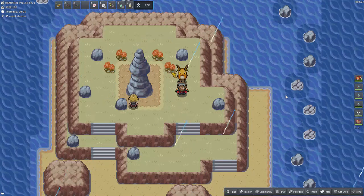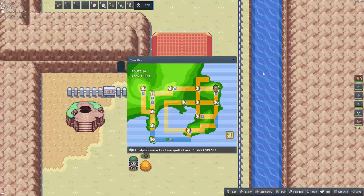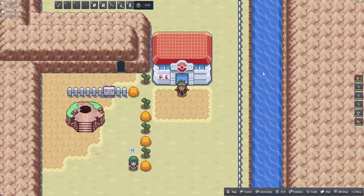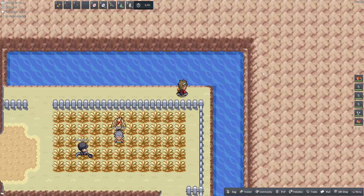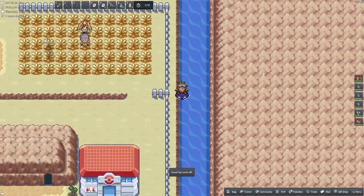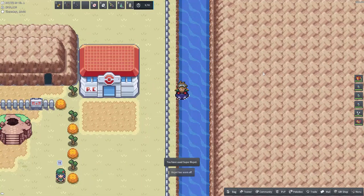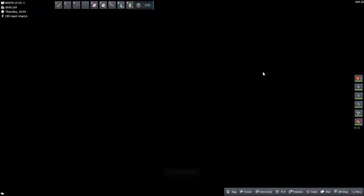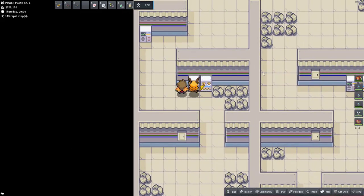This could be handy if you are trying to complete the Pokedex. The location in Kanto is going to be found in the Power Plant. I suggest starting here in Route 10 where the PC is. You need a Pokemon that knows Surf. Once you have that, you make your way north of the PC, and we're going to head down here — and here we are in the Power Plant. I like to run all the way to the very end.